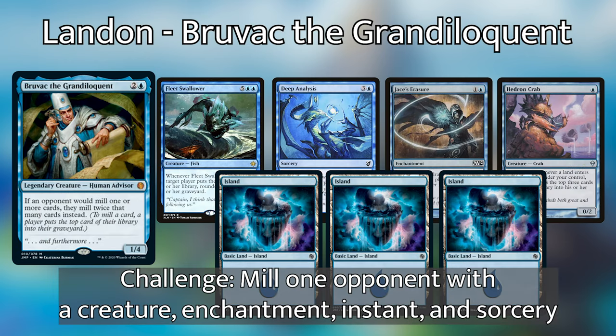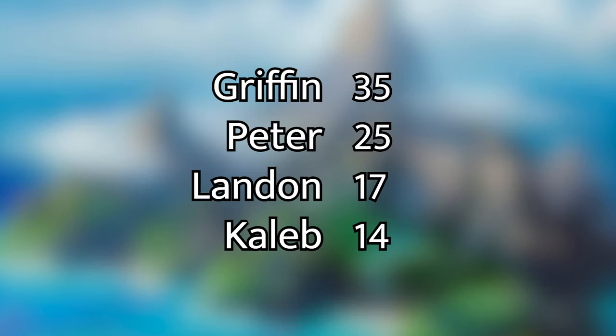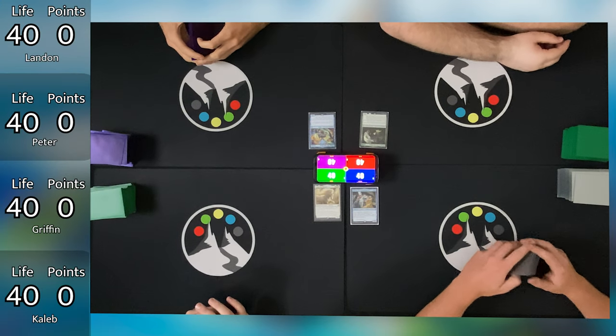Lannan will be piloting Bruvac the Grandiloquent, and his opening hand was Hedron Crab, Jace's Erasure, Deep Analysis, Fleet Swallower, and three Islands. Lannan's personal challenge is to mill an opponent with a creature, an instant, a sorcery, and an enchantment. Last up, we have Griffin, who will be piloting Ineaz the Gale Force. His opening hand was Stolen by the Fae, Favorable Winds, Counterspell, Dusk to Dawn, Island, Plains, and a Command Tower. His personal challenge is to rotate a non-land permanent all the way around the board. These personal challenges are awarded two points upon completion. Griffin leads with 35 points, Peter has 25, Landon 17, and Caleb 14.